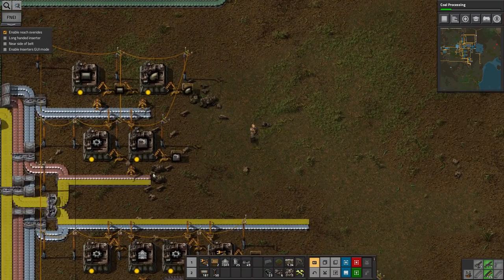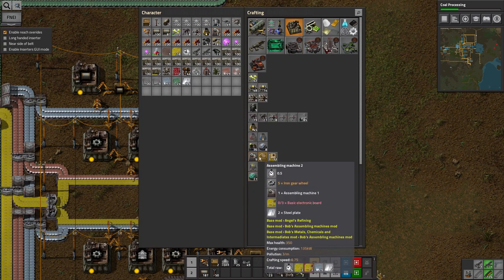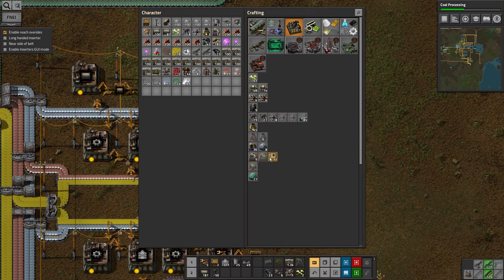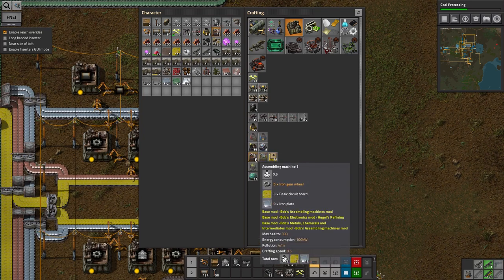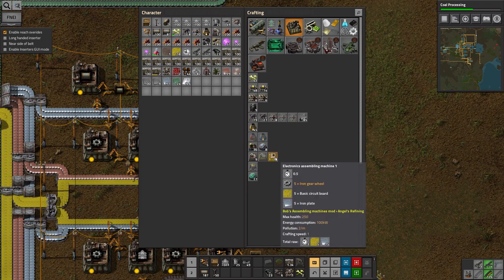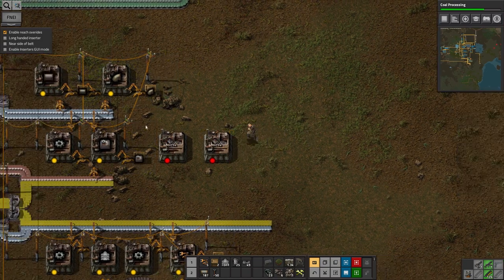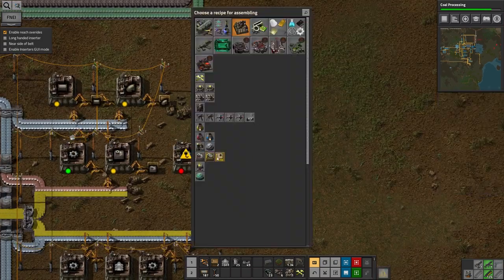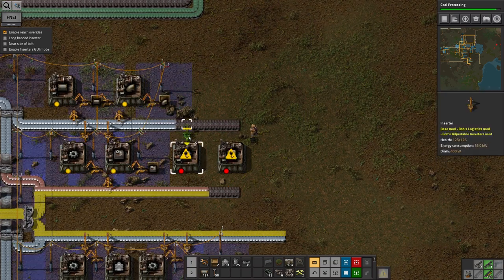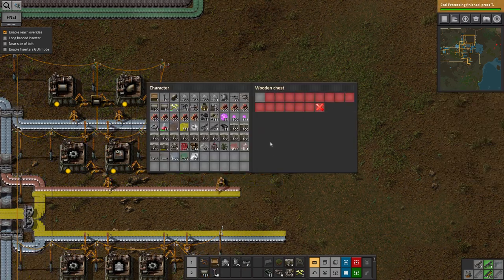I think there's probably not much point in setting anything up along those lines yet. I might build some circuit assembly machines because they're a lot faster than the basic assembly machines for the same sort of things. At the moment I've got assembly machines two but they require the basic electronics boards which I'm about to try and produce, and assembly machines one and steel. Looking at these machines, that's a crafting speed of 0.75 versus one, but the faster one can only make circuits.